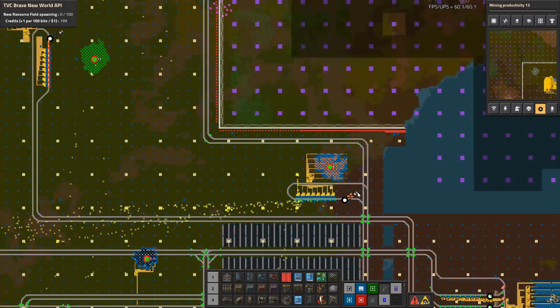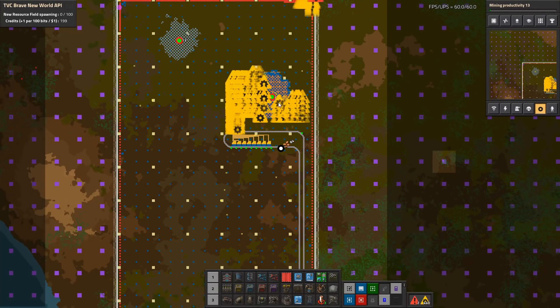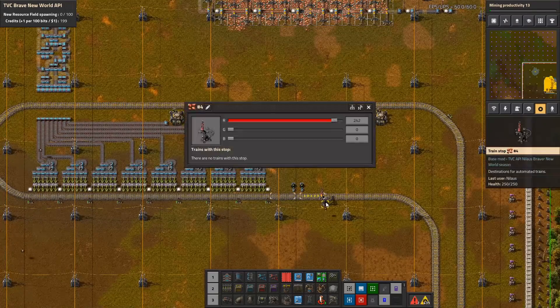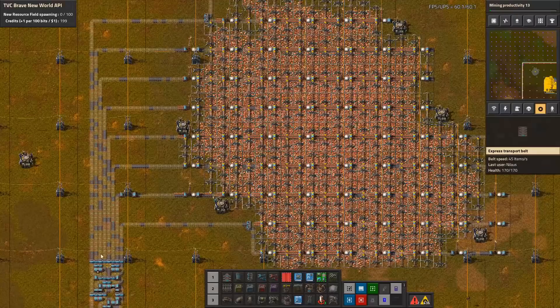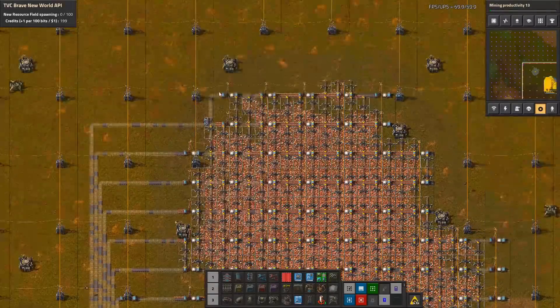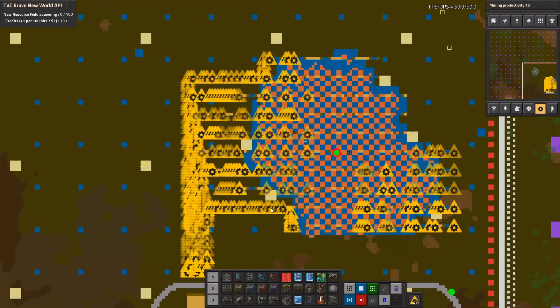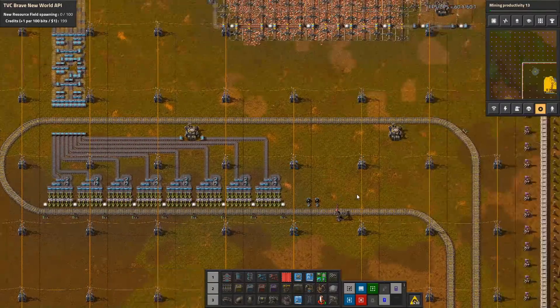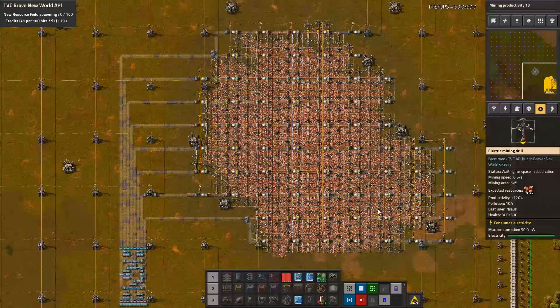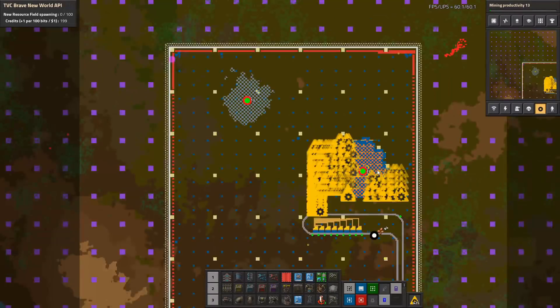We have started expanding out here, getting one more copper location. It's already up but not fired up yet — still working on it. As I said, we're running out of lubricant because when you tap a new location like this, that's quite a lot of belts, undergrounds, and splitters — all taking massive amounts of lubricant. So we need to focus a bit on lubricant as we go up here.